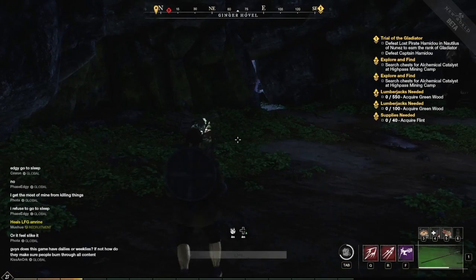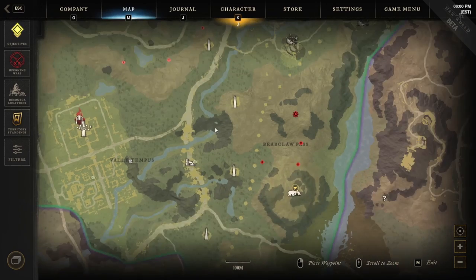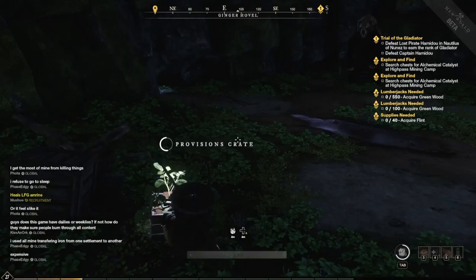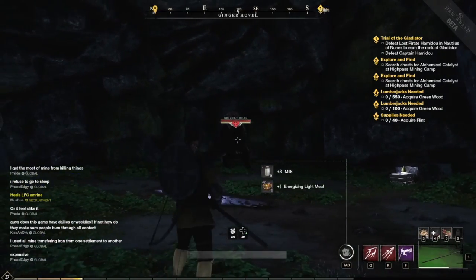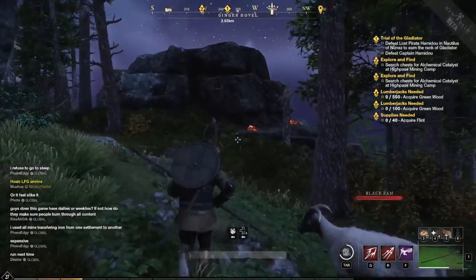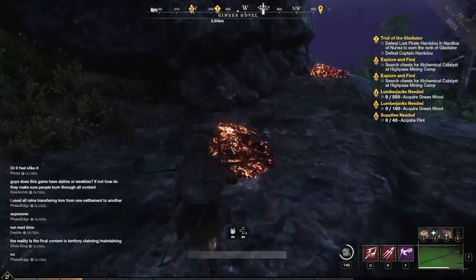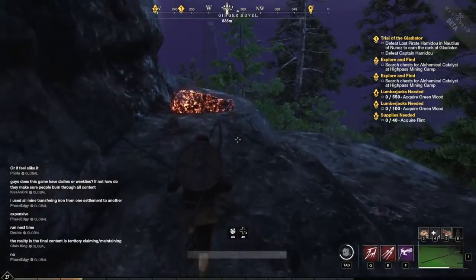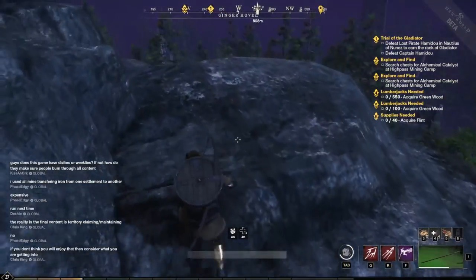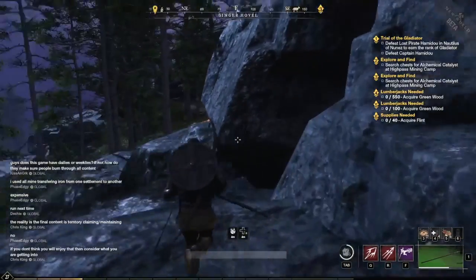Our next Provisions Crate is in this bear cave. We're right here — this is where we were for the last one; here's the town, so we're southeast. The bear is level 23 and really strong for that level — just a warning. Completely unrelated: these right here are lodestone. You need 105 mining for it. If you're ever looking for lodestone, there's a ton of it up here. Anyway, that was our next Provisions Crate.